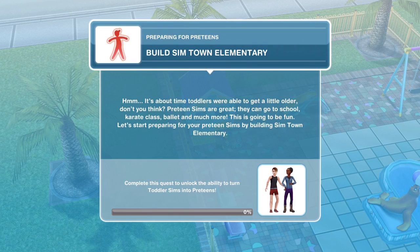There's no special prize for completing it within a certain time and no countdown clock at the top. So the first thing we need to do is to build Simtown Elementary. It's about time toddlers were able to get a little older, don't you think?